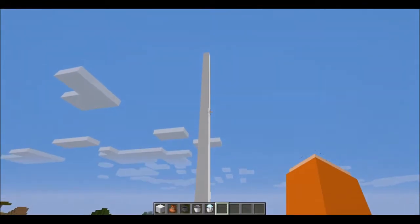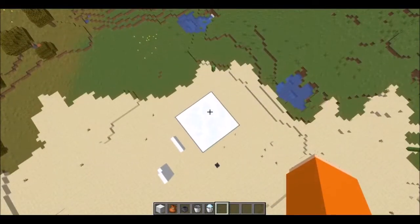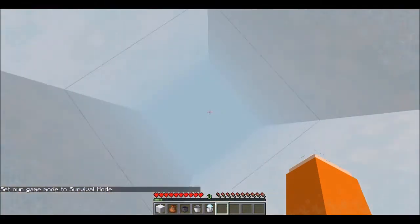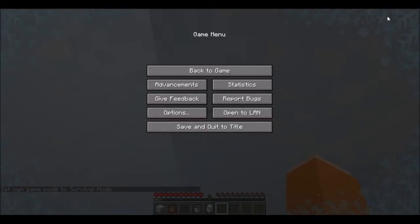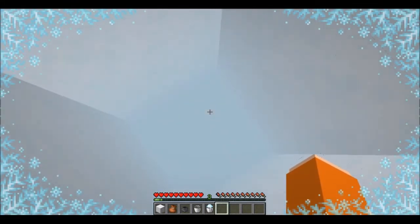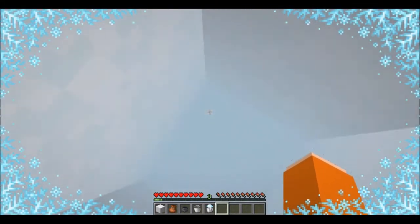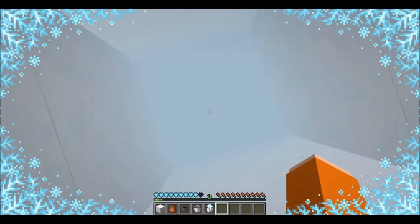I've also noticed — if I go up to the top here and put myself into survival mode — it will slow down my fall quite a bit. You can also see around the edge of the screen there's sort of a frozen animation where you can see all the snowflakes, and it will zoom you in a bit.